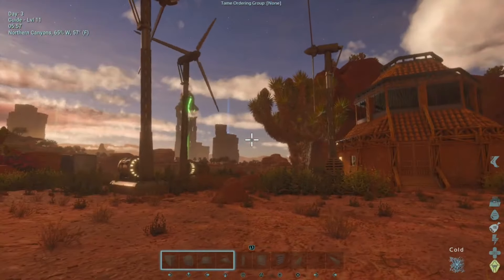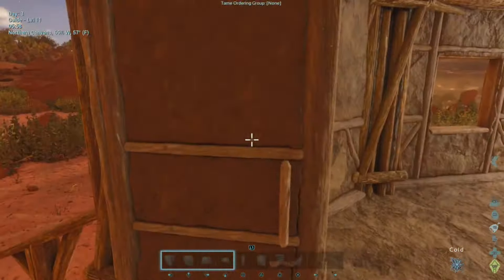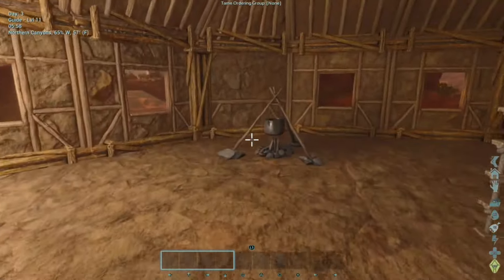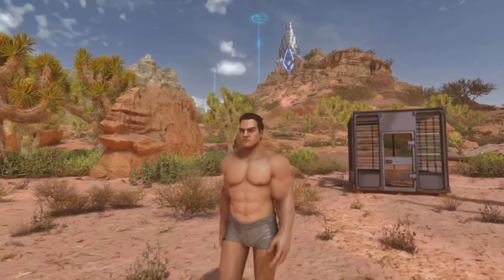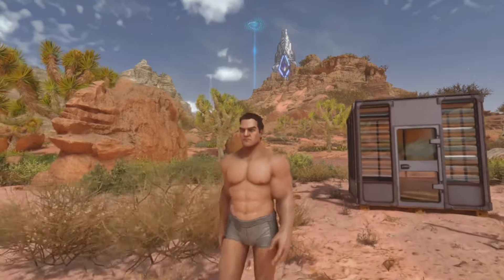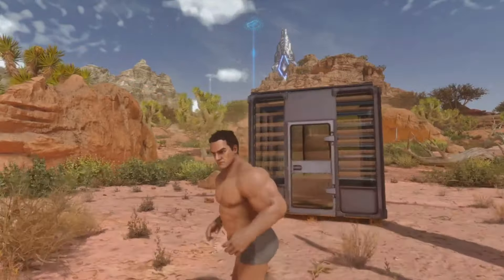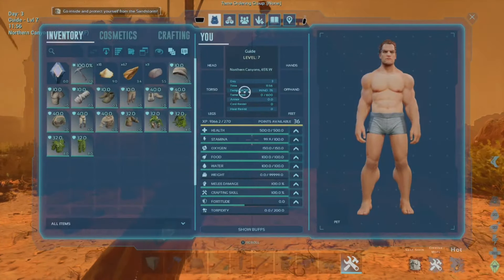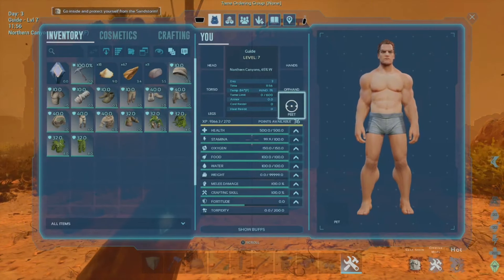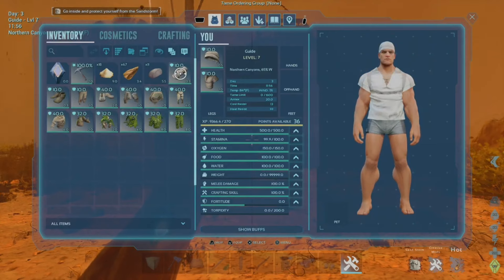If you want to survive the heat, you need to know what positively and negatively impacts heat resistance. Let's start with the obvious one: your clothes. For the sake of this demonstration, my survivor is wearing nothing but a little loincloth, as I wouldn't want to leave you with the wrong idea of what stats you can expect. My eyes are up here, everybody. You will notice that we are starting at zero heat resistance, as every survivor does. Now, there are three different sets of clothes that will positively impact your heat resistance — basically, they just keep you cooler.